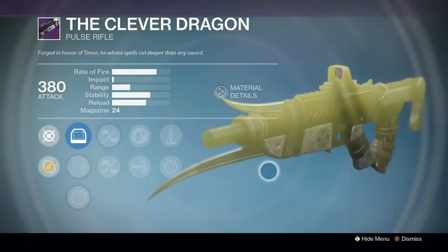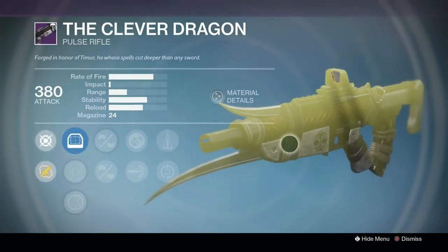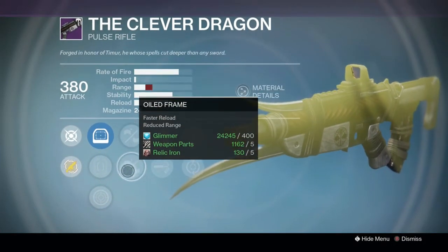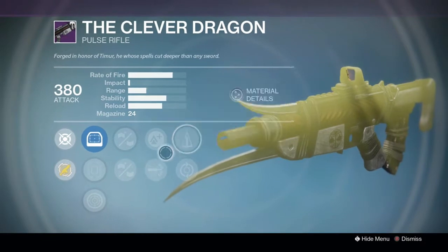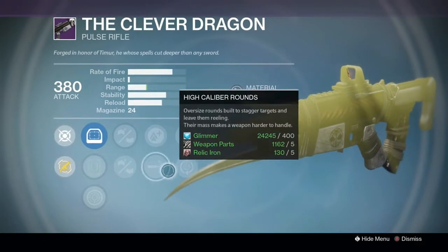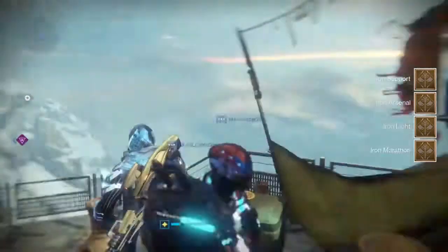Then you have the Clever Dragon, which honestly had one of the saddest falls from grace we've seen in Destiny — used to be the best weapon and now it's just kind of meh. If you like this weapon, this is a decent roll, but not the best. You could probably farm a better one by playing games. If you want to use this one, I'd go with Counterbalance, High Caliber Rounds, and Small Bore with the Iron Warrior sights, but you can probably get much better rolls just by playing Iron Banner.